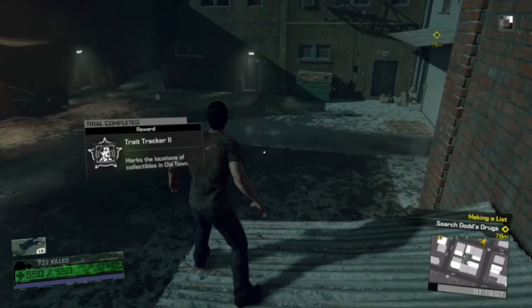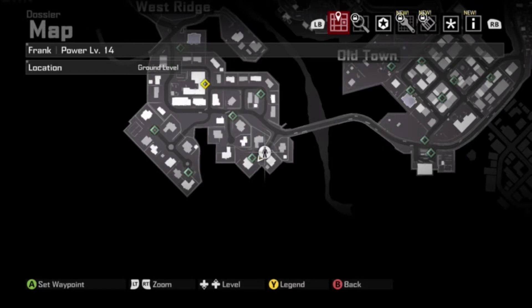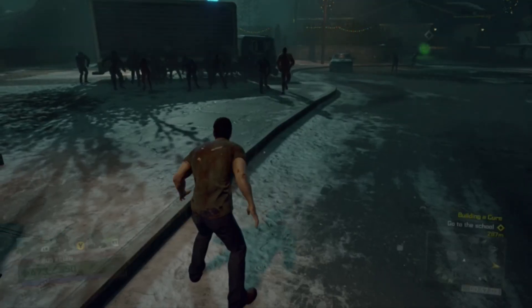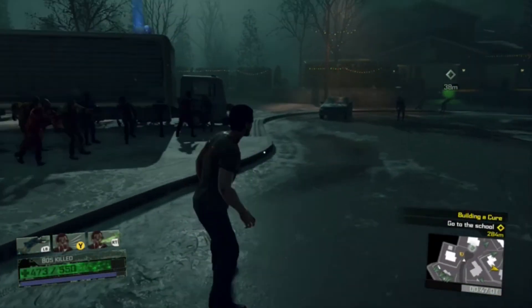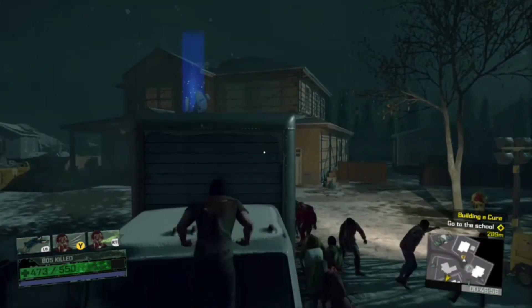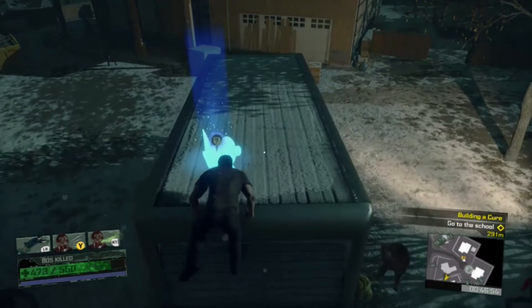Two out of three. And then the final one will be in Westridge, and it will just be right here — it's at the bottom of Westridge. On top of this truck will be our third and final one. These are the maps for all the collectibles, so once you get all three, you should be able to get all the collectibles.